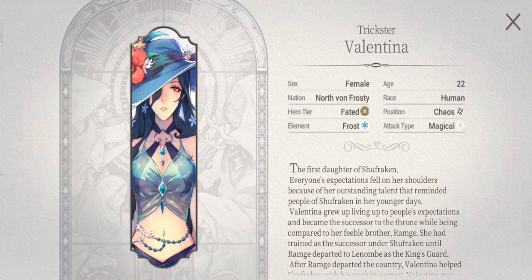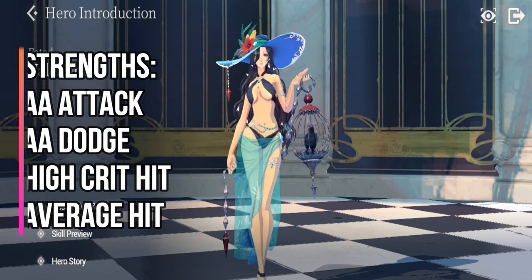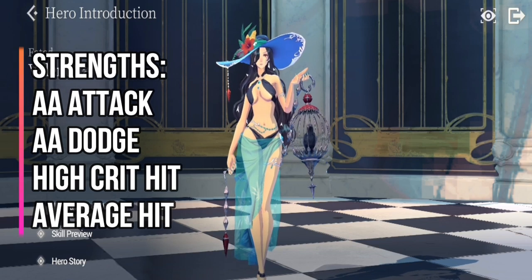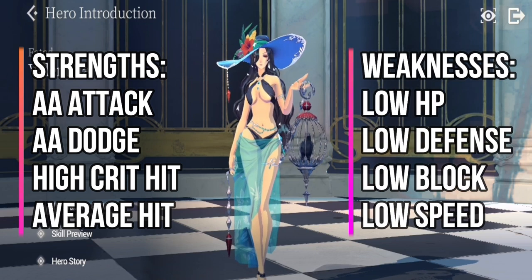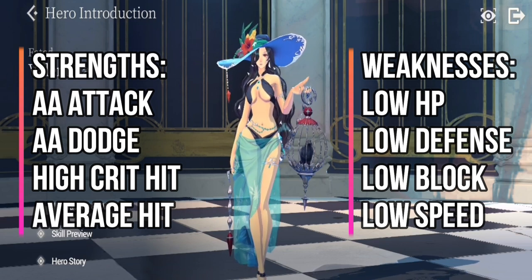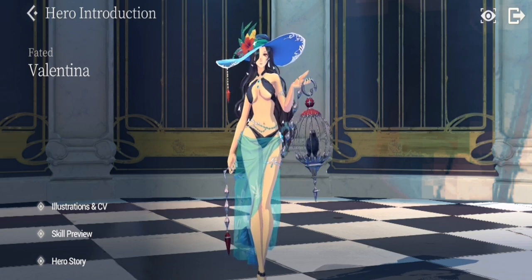For FC Valentina's strengths, she has above-average attack, above-average dodge, and high critical hit, while her average stat is Hit. On the other hand, her weaknesses are low HP, low defense, low block, and low attack speed. In other words, she is a glass cannon — she packs a punch but is easily killed.